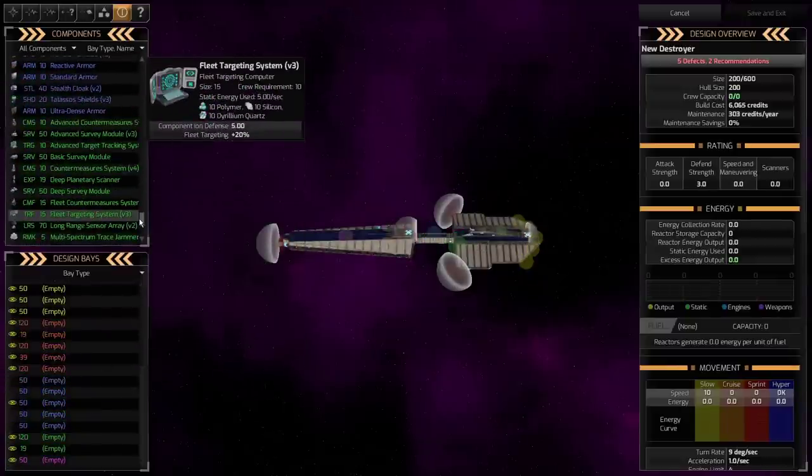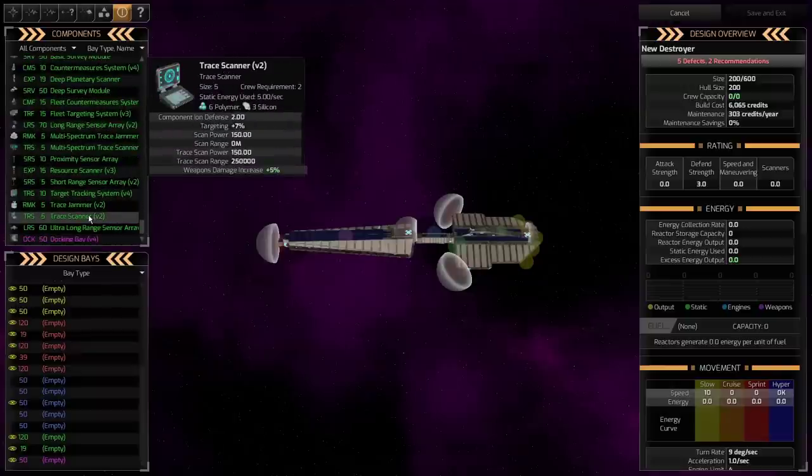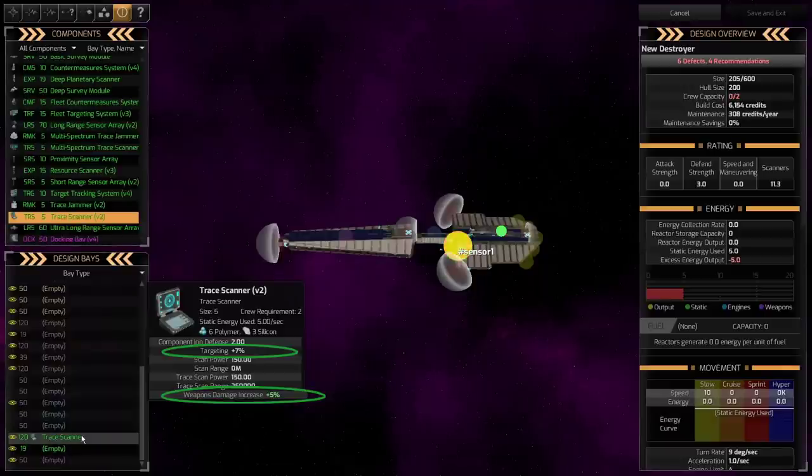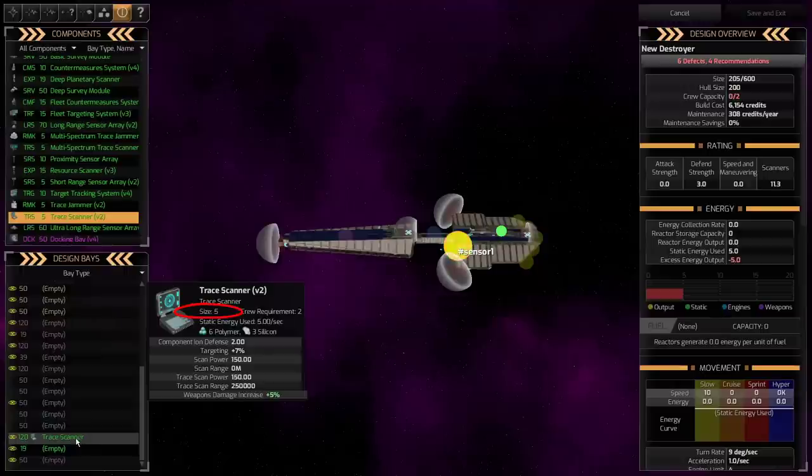The three components we're going to talk about are: first, the trace scanner. I'm putting one in just to show you. The trace scanner helps with targeting and weapon damage increase. This is a tier four version two trace scanner. If you research along this path, you can get these trace scanners which can see ships halfway across the system. They add weapon damage increase and targeting — targeting is to hit, weapon damage increase is extra damage. They take up only five space. In many cases, I think it can replace the short-range sensor.